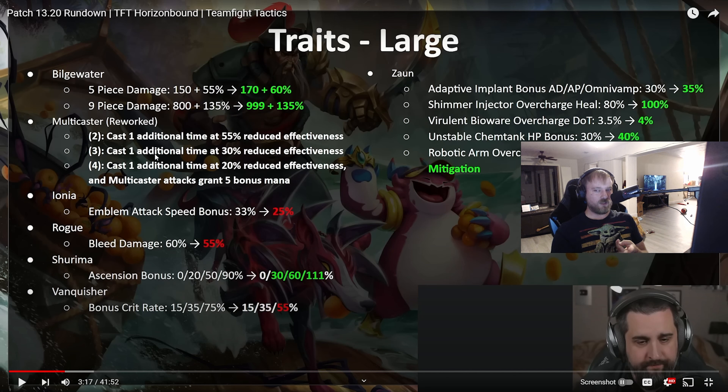On to the large traits: Bilgewater 5 and 9 are getting buffed. I don't know if I agree with 9 — 5 definitely needed it. Maybe it'll make the Strategist Bilgewater comp a little bit better. 9 kind of felt like you just won most of the time anyway. But it's one of those things like 9 Noxus or 9 Demacian — super high verticals — I'm okay with buffing those.